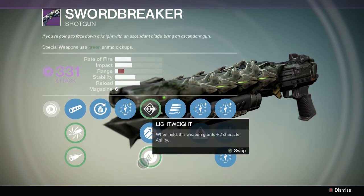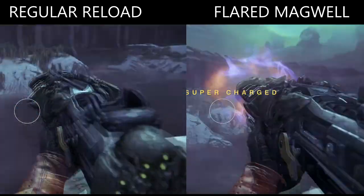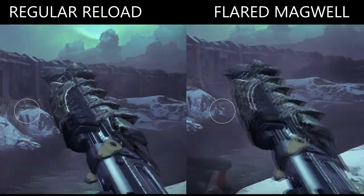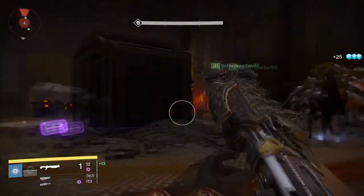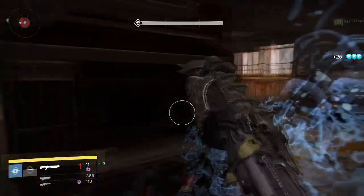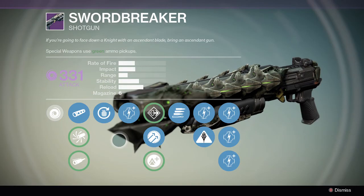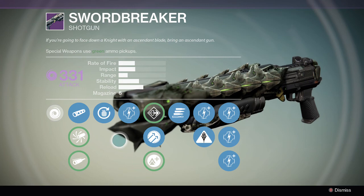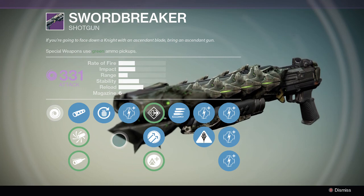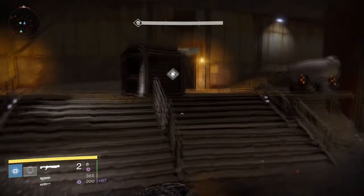Next we get into the second perk tree with Flared Magwell, Hammer Forge, and Lightweight. Flared Magwell isn't really useful — the reload is already pretty fast for this gun, and with shotguns you really want to get the highest range possible. You can play around with it in situations where there are a lot of enemies, but it's generally not recommended.